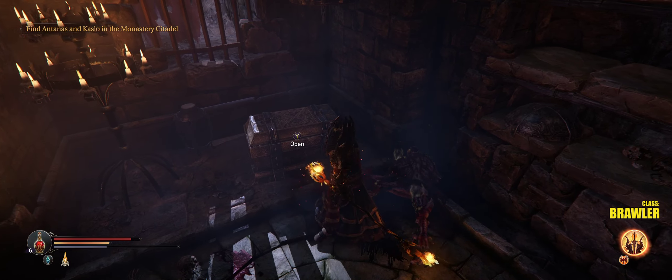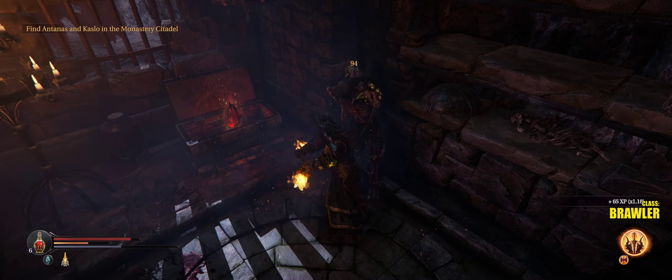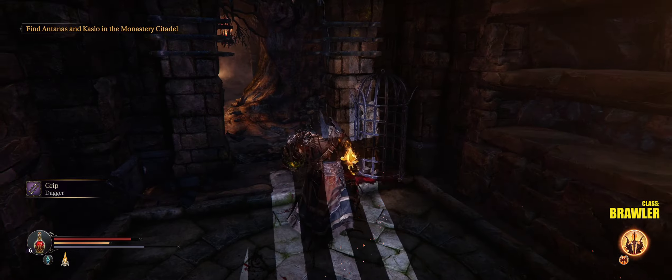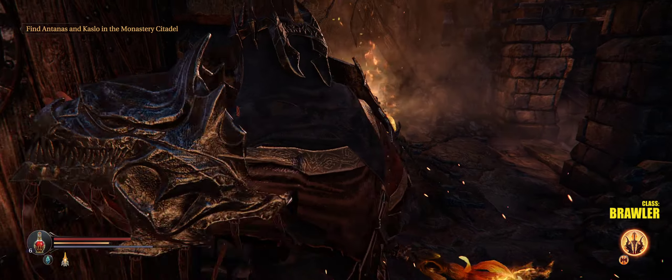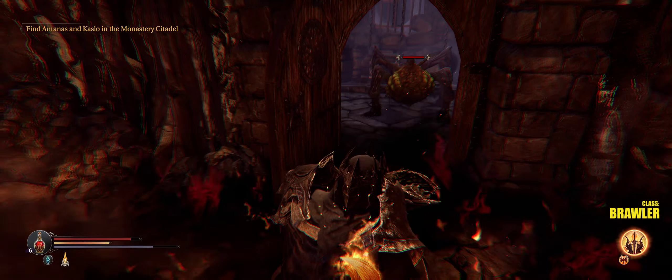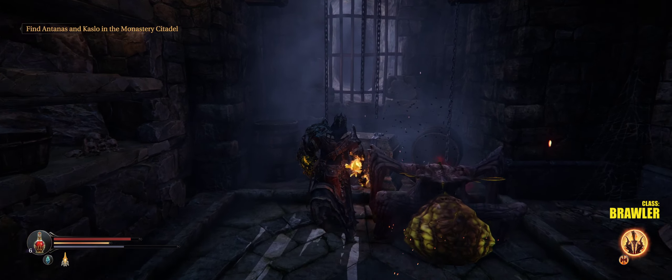He should come back to life — yeah, here he comes. Let's take him out. Got some daggers. Keep opening up doors — eventually there's going to be spiders. 960 damage off that spell.